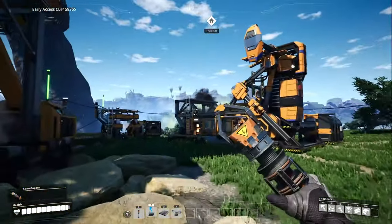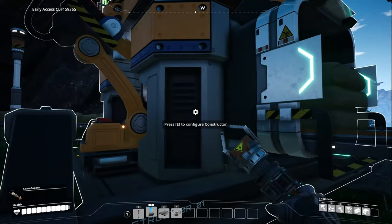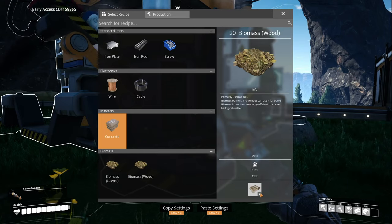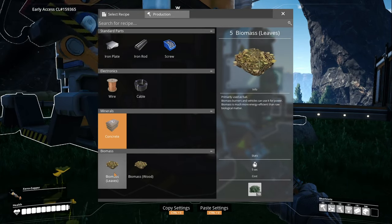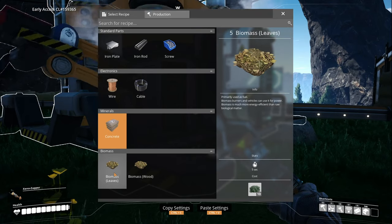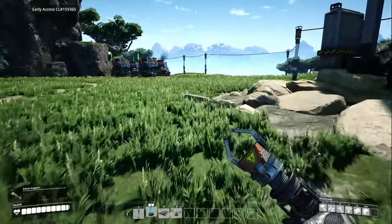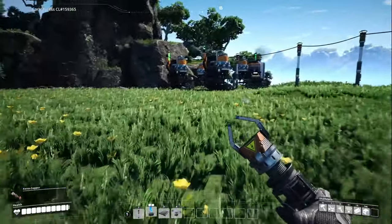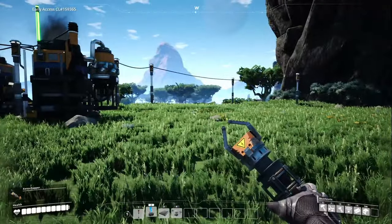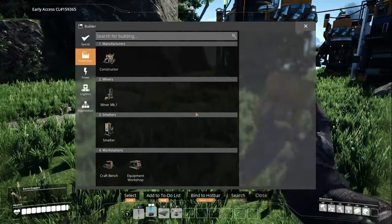Let's take a look at the constructor - I think we can start making biomass and get more mileage out of our material. Let's look at the recipes. There it is - biomass out of leaves. This is a little better - says 'primarily uses fuel, biomass burners and vehicles use it for power. Biomass is much more energy efficient than raw biological matter.' It takes leaves or wood input - so we can still get rid of flowers by hand. It makes sense to have a constructor over here for this.